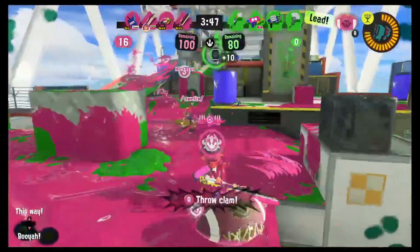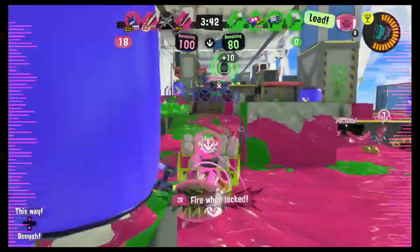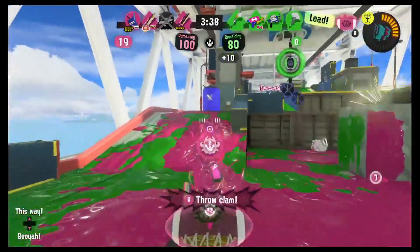The gear I would recommend for this weapon is Ink Recovery Up, Ink Saver Main, and Ink Saver Sub to be more ink efficient. Run Speed Up and Swim Speed Up to get into battle and reach the correct range quicker, and Special Charge Up because of how powerful that special is.